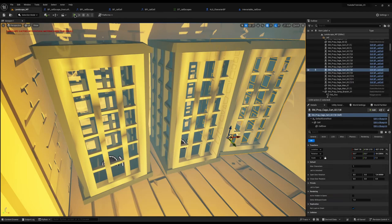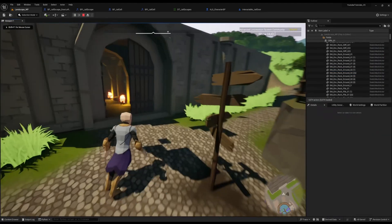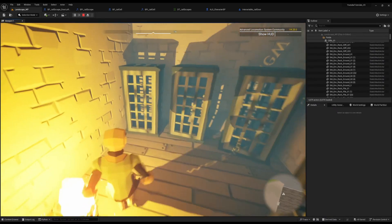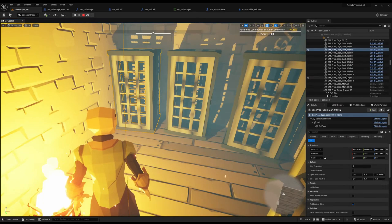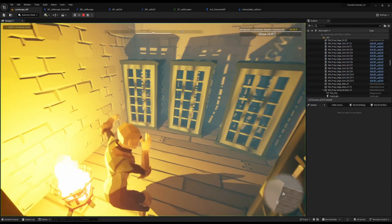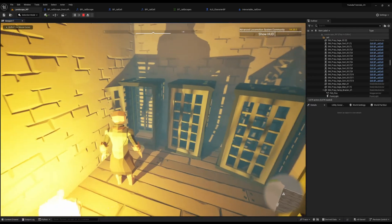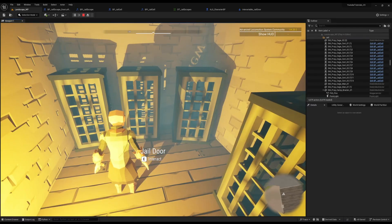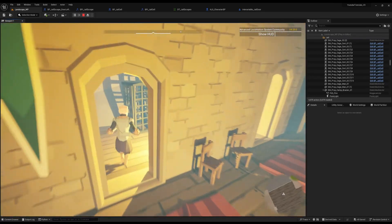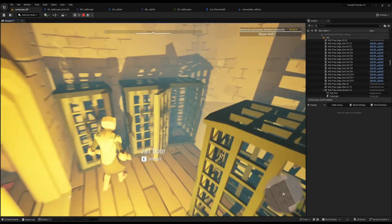Let's go have a look at it. If we walk up to a locked jail, it will say door is locked and you can't do anything. If I press F8, come and select all jails, and unlock every single one, then go back into the game — you can see we can now open the door and close the door. We can open every single door!